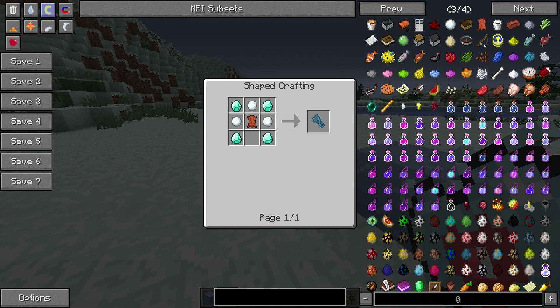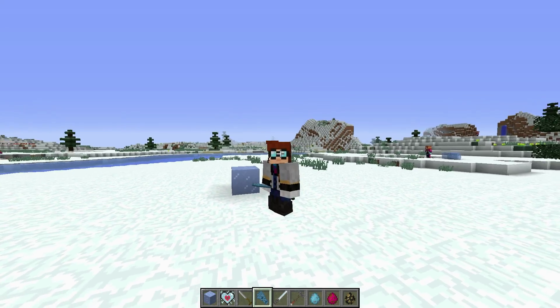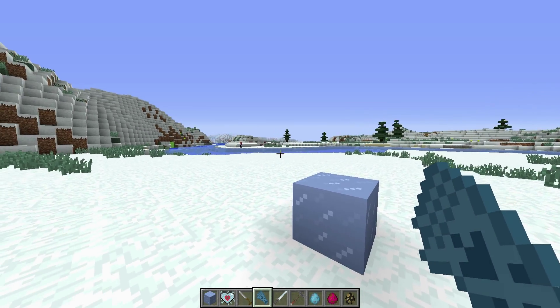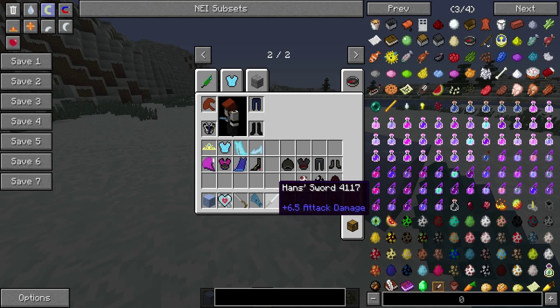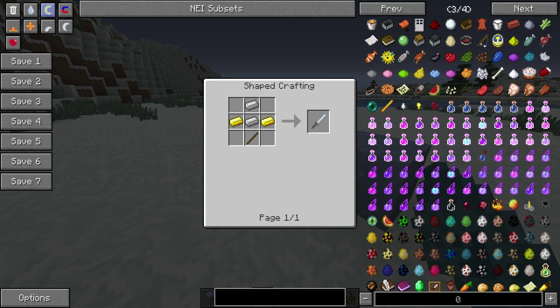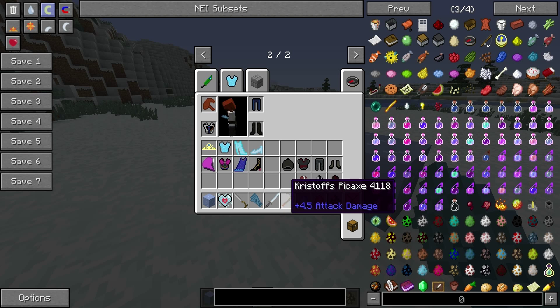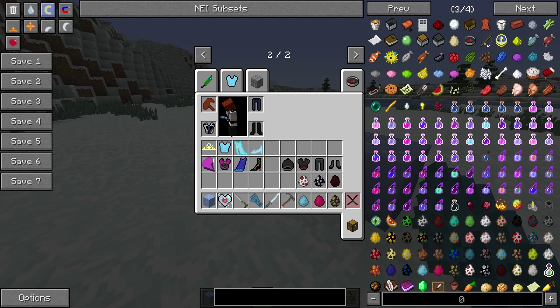Next up we have Elsa's glove — here's the craft recipe — and this glove is awesome because you can shoot infinite snowballs out of it. That's amazing. Then we have Hans's sword, which is 6.5 attack damage, in between iron and diamond in terms of quality. Then we have Kristoff's pickaxe, which is the exact same as a diamond pickaxe.